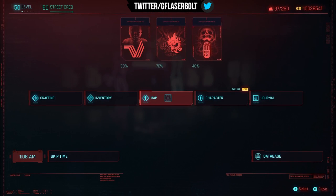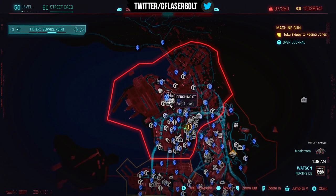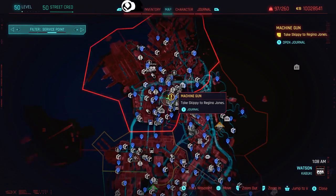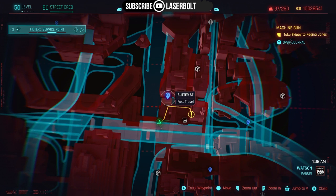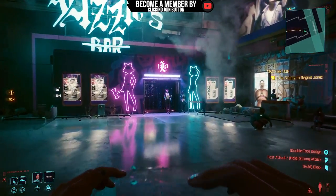On the map, it's going to be in the Watson area at this location. The best way to get there is the Sutter Street fast travel point, which will drop you right in front of Lucy's Bar. Walk inside and we'll make our way through.